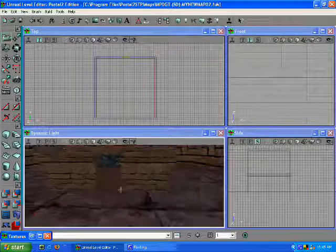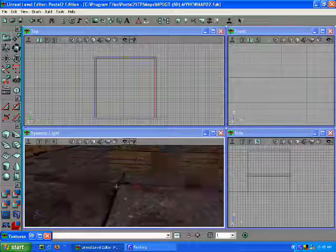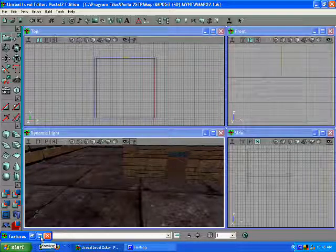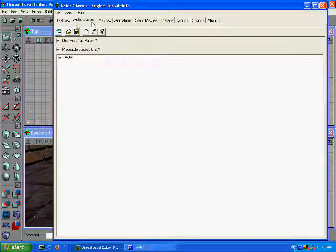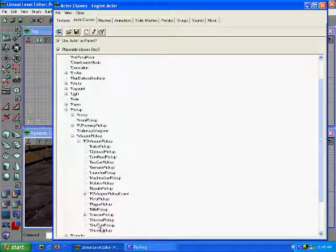This is going to be a pretty easy one — adding weapons to your map. Weapon placement is really important as far as gameplay goes, but this is how you do it. Go to Actor Classes, then your Pickup, then Weapon Pickup. And here are all of the different weapons.